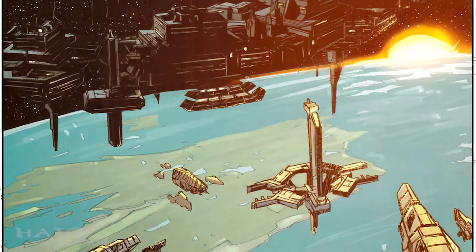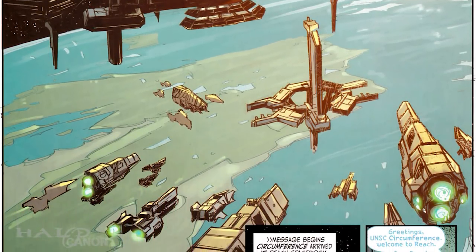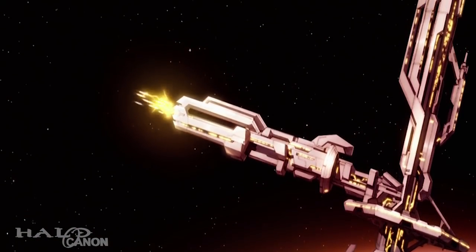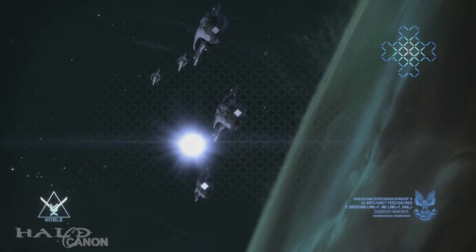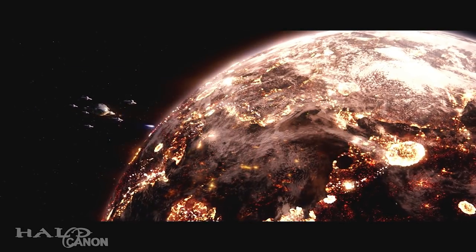By 2552, the planet had dozens of ships in orbit at any given time, a full-strength carrier group headed by the UNSC Trafalgar, and was protected by 20 orbital supermax. As we know, of course, this wasn't enough to save the planet when it was discovered — first by the Fleet of Valiant Prudence on July 23rd, and later by the Fleet of Particular Justice on August 30th.